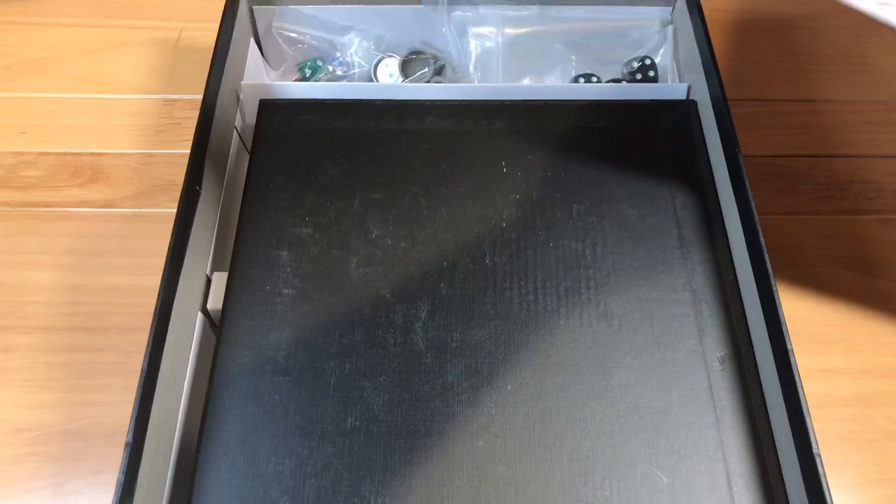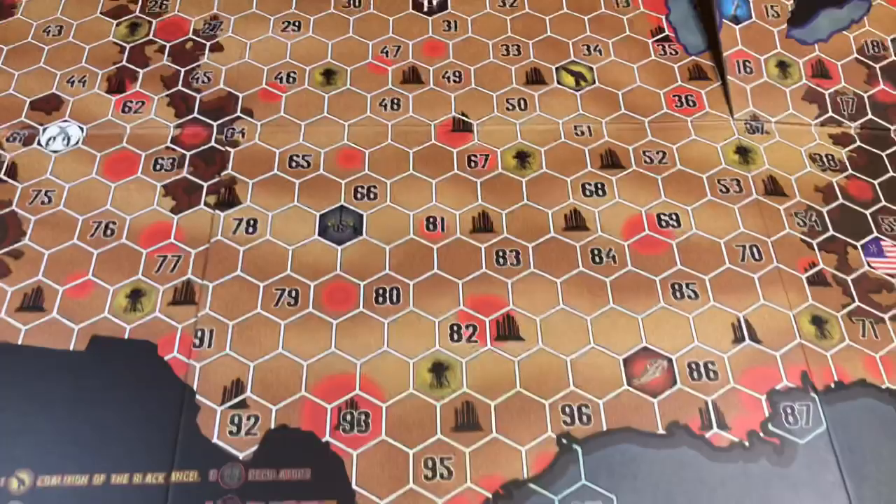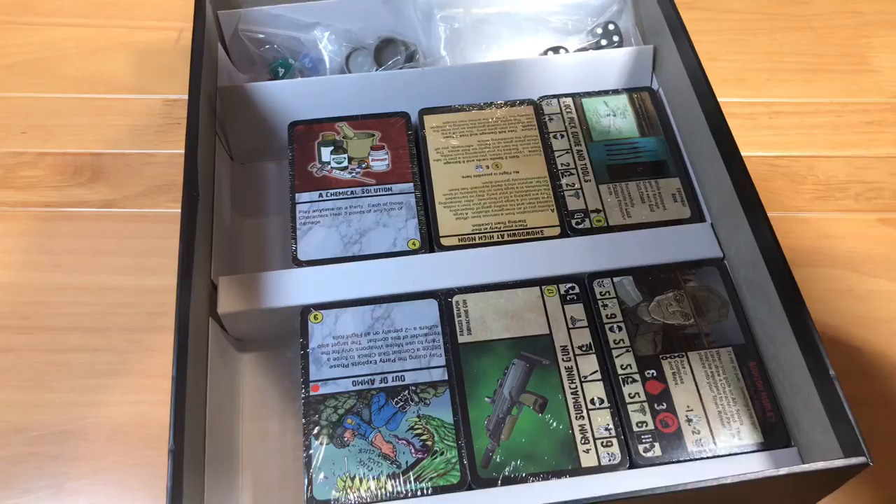I'm going to punch all these out and get them set. It also comes with a huge board. This board is going to be pretty big — I don't think I'll be able to get it all on camera. It's a board of America, representing the fallen land after the post-apocalyptic event. There are numbers and symbols all over it that we'll go over when we get to the playthrough.